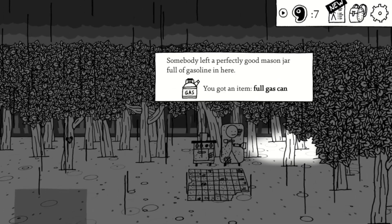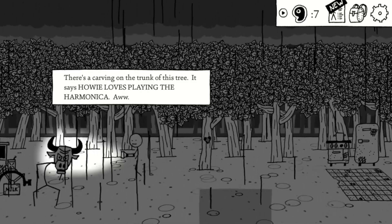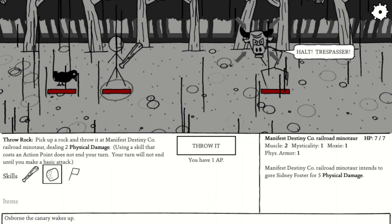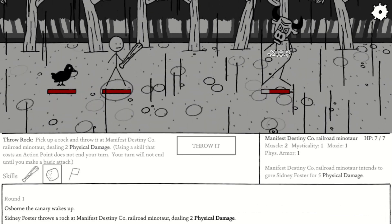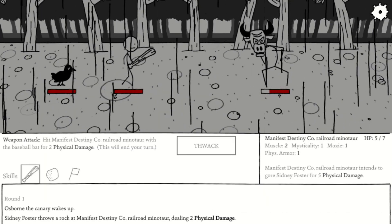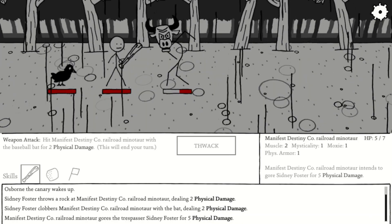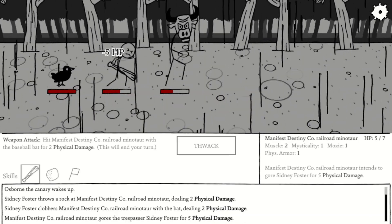Out back, you can check the fridge for some more gas, as well as fight the minotaur. You're going to have to fight every enemy you encounter because you need the experience points they give you. Just throw your rock and hit them with a stick — this will work for basically every enemy except for the spiders or the dust devil, which will require different tactics.